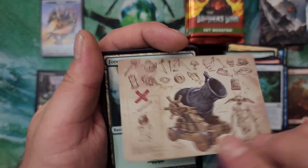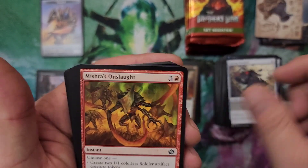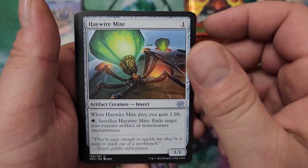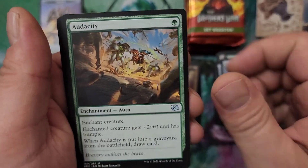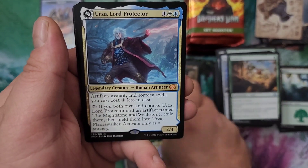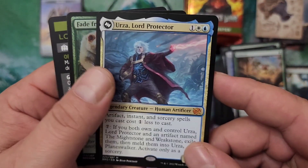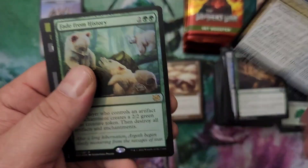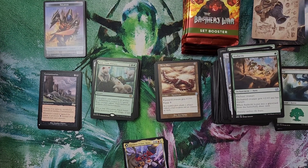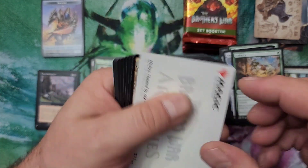I think that's the Goblin Charbelcher art card. Onto the Forests. Disfigure — that's another good limited card, great removal. Unwinding Clock. And a Boom Saw — ooh, another big money hit: Urza Lord Protector! That gives me two of those now. I have a playset of the Mightstone and Weakstone already, so that's a good hit. And a Fade from History — I could live without that card, I think I've already got a playset plus of those.